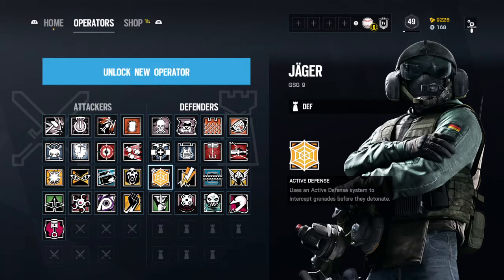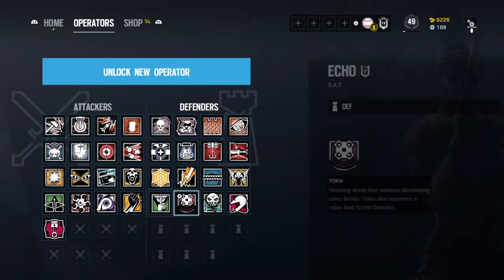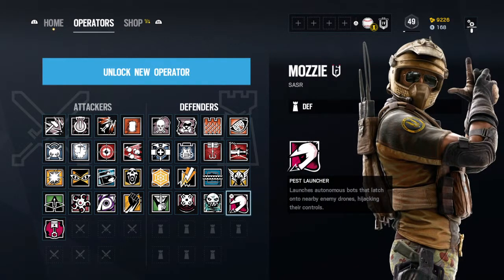Number three spot is Jäger. He's a great op, his gun does a lot of damage, but his gadgets are useful — people just don't run Fuze quite so often, and enemies don't always put grenades at the doors where you place them. So you have to carefully place them, and that's what I don't really like.